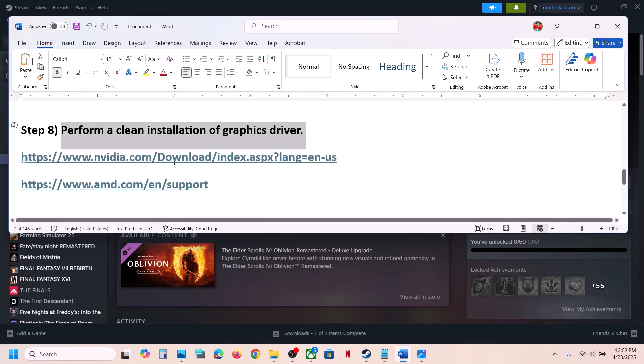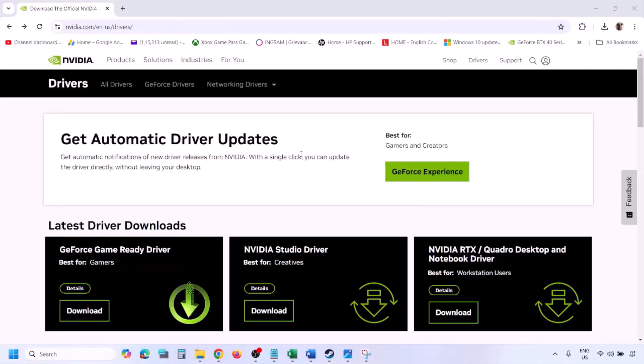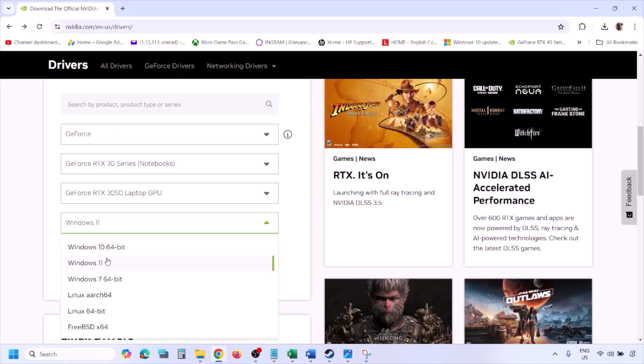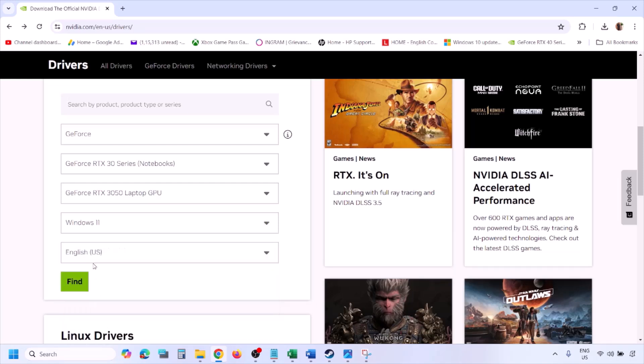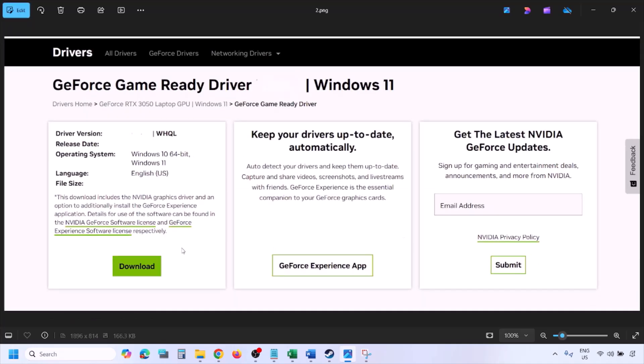The next step is to perform a clean installation of your graphics driver. If you have an NVIDIA card, go to the NVIDIA website; if you have an AMD card, go to the AMD website. Select your graphics card from the list and the correct operating system — Windows 10 or Windows 11 — then click Find. You will see the latest GeForce Game Ready Driver. Click View, then Download, and let the download complete. Run the exe file.